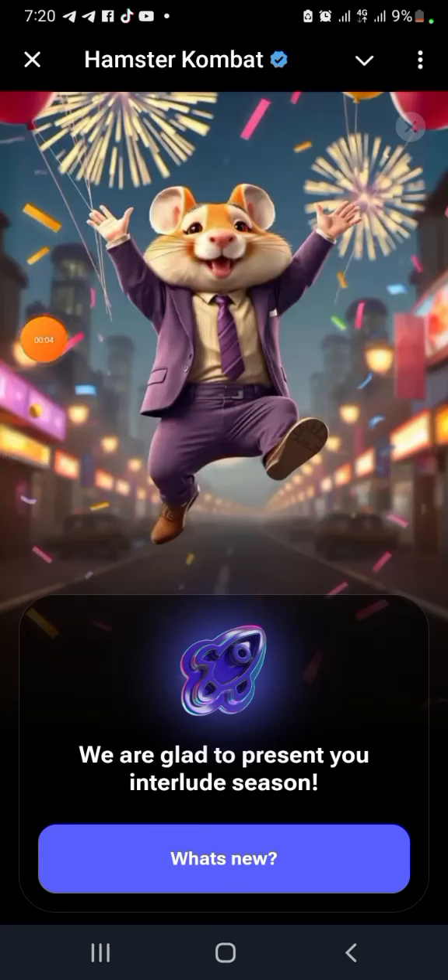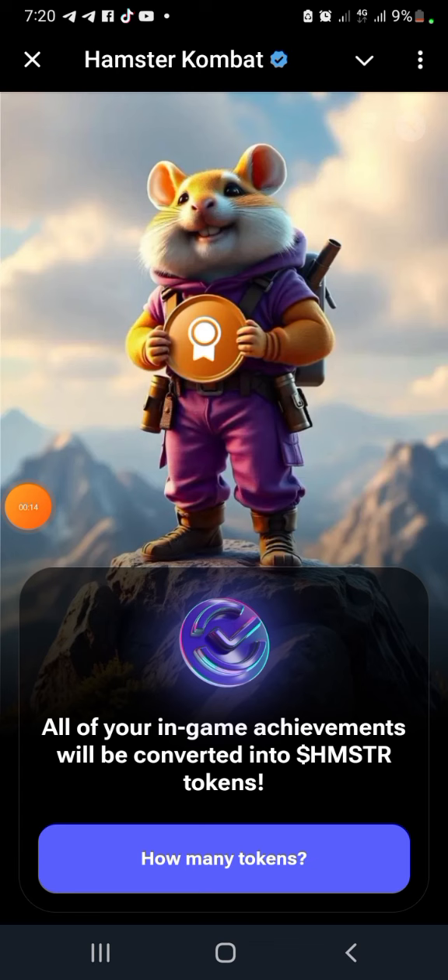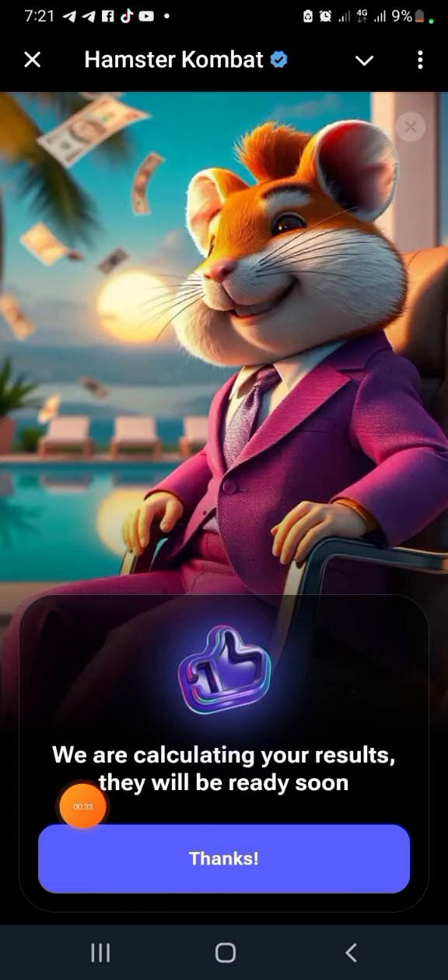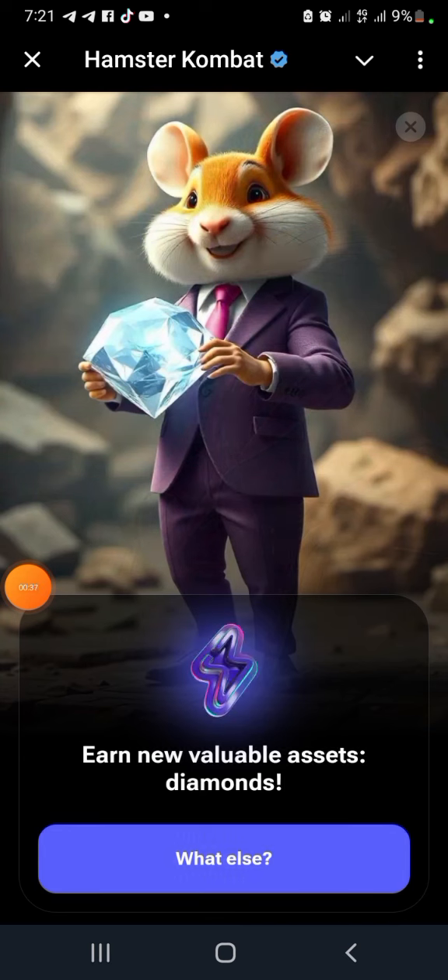This is the result we've been waiting for. We're glad to present the interlude section - let's click on 'What's New.' All your in-game achievements will be converted into Hamster Combat coins, which is the HMSTR token. Let's see how many tokens we get - they are calculating your results and they will be ready soon.